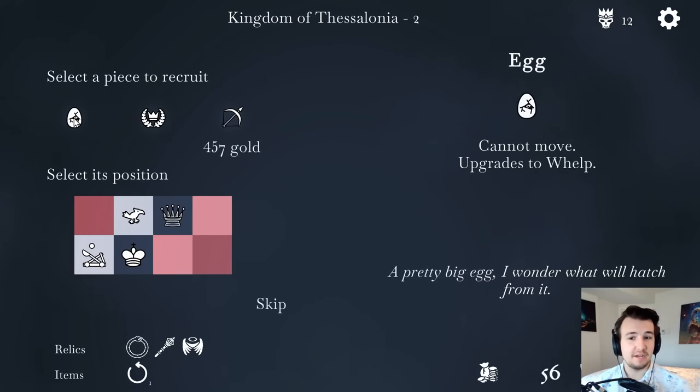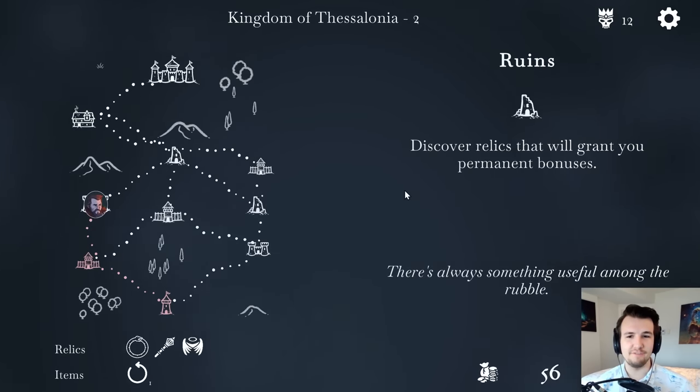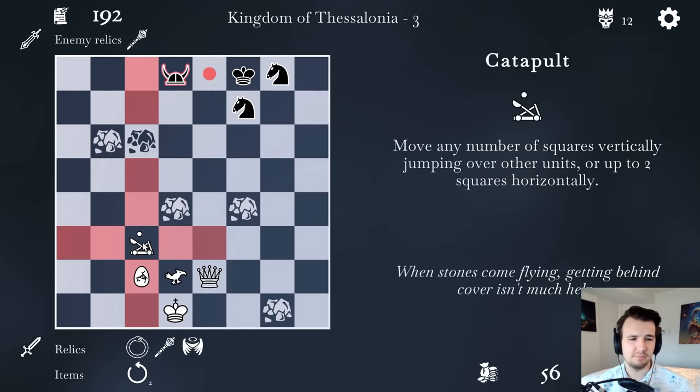After a fight I get a new piece — like an egg. Cannot move, upgrades to whelp. I have to know what a whelp is. Just try the egg. I guess I'll take a fight, then they'll list me upgraded units after winning. I'll start by advancing my best piece, the catapult. I'm hoping I can get a good shot on the king.